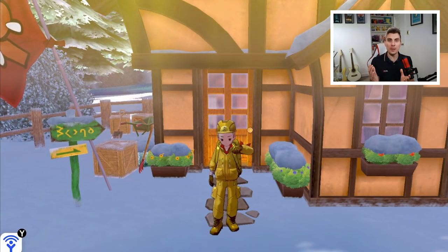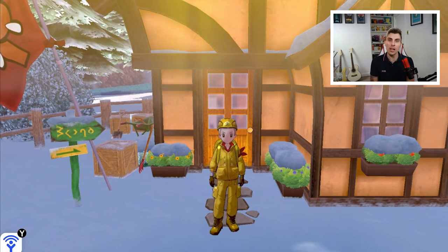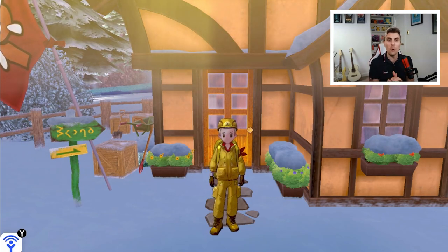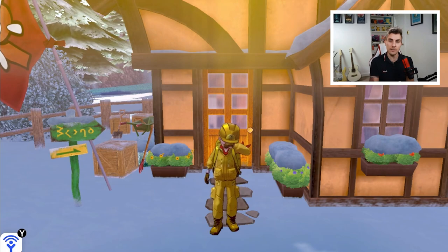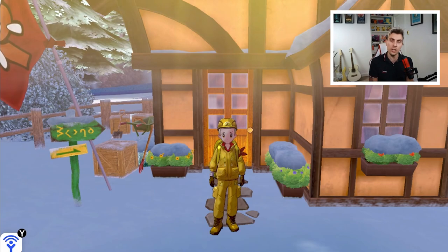Hello friends and welcome back to another Pokémon guide here on the channel. My name is Lee, also known as Osiris. In today's guide I'm going to show you how to get a bunch of special items — all unique to a bunch of legendaries now available in the Crown Tundra. We've got some more information for you, showing you where you can pick up some very unique and rare signature items for some of the legendary Pokémon.